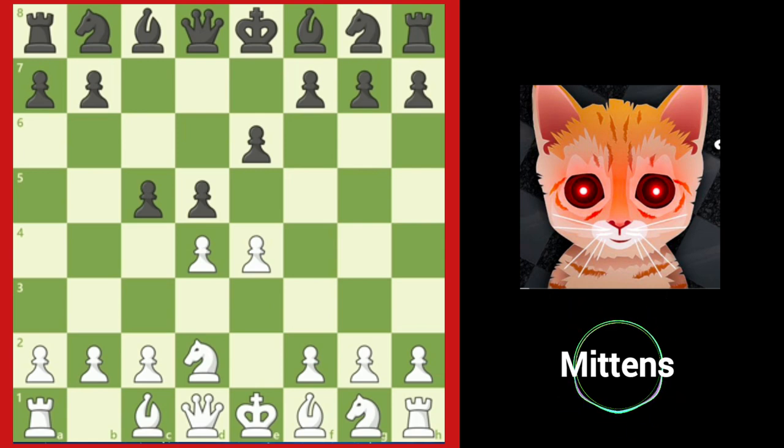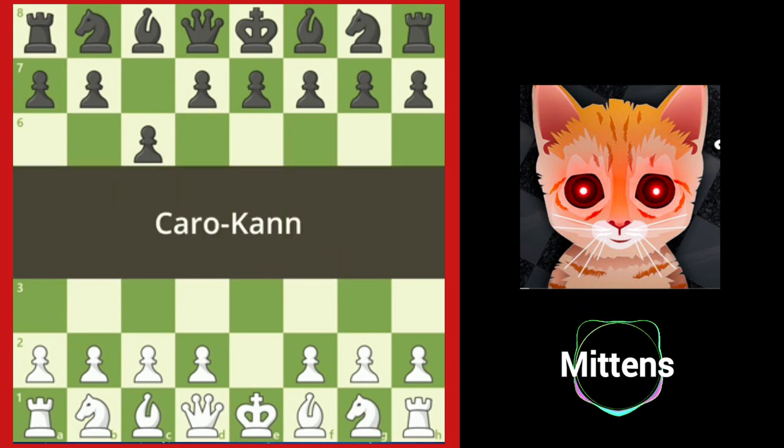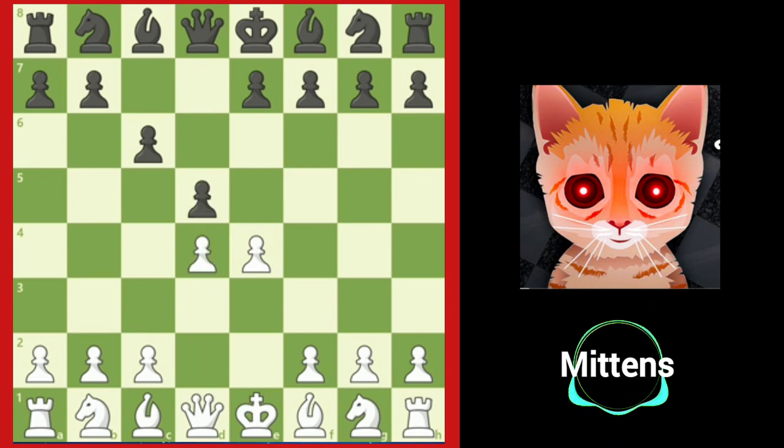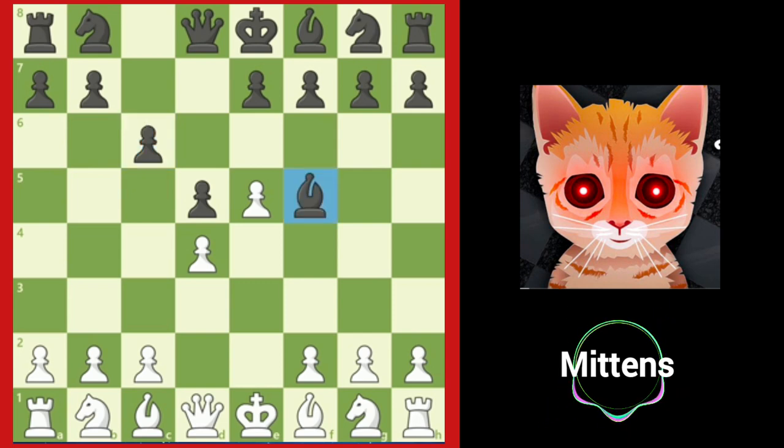One drawback in the French Defense is that after the move e6, black's bishop on c8 is blocked. We'll now take a look at a similar opening that develops the light-squared bishop before playing e6. After the move c6, this is known as the Caro-Kann opening. It is a solid option to prepare an attack on e4, similar to the French Defense. After d4, d5, a popular choice for white is e5, very similar to the French Defense. The main difference is that black will develop the light-squared bishop before playing e6. Black plays bishop to f5, planning on playing e6 and then c5. Notice that black will move the c-pawn twice in order to attack white's center with c5. This is the trade-off with the French Defense — black's light-squared bishop is more active in the Caro-Kann, but it takes more time to attack white's center with c5.